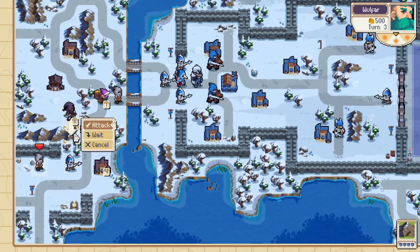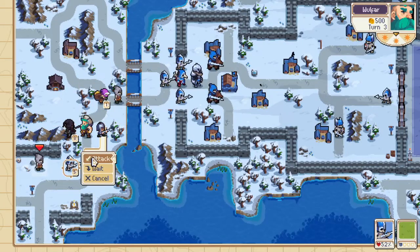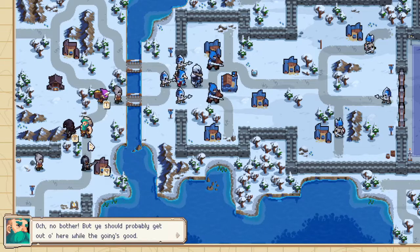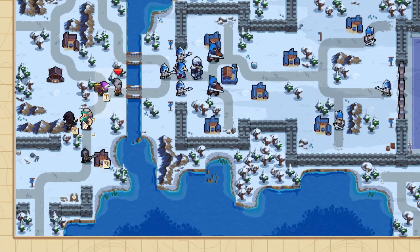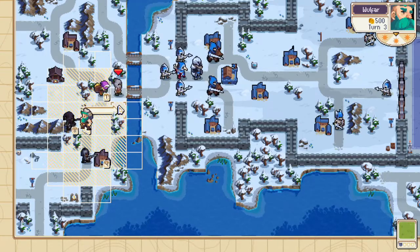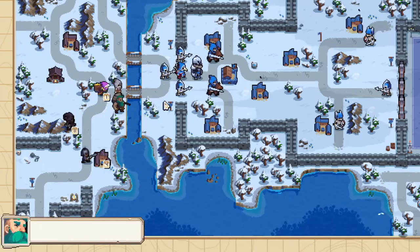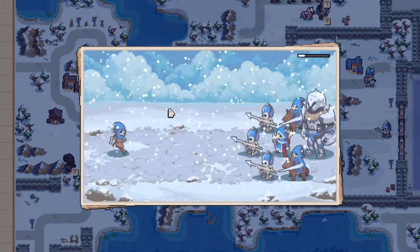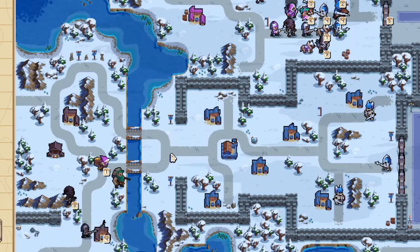We're pretty much free to finish off this aggressor, and we do it as fast as possible to save the friend immediately. Now we have to get back in Toki's range, and since Wolfar is already able to just walk back here, we save a turn. These units are immediately distracted — tricked — whatever it is, they're gone.